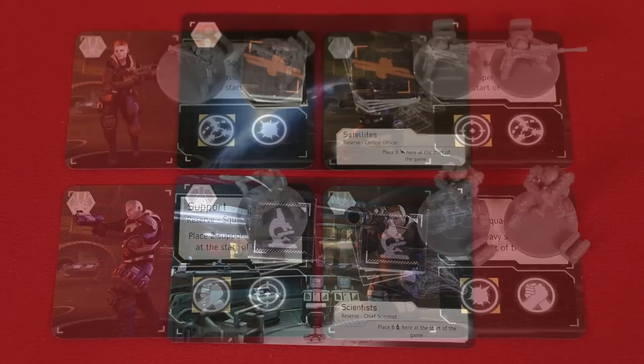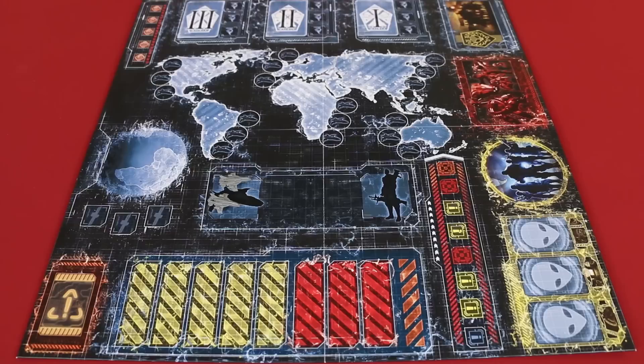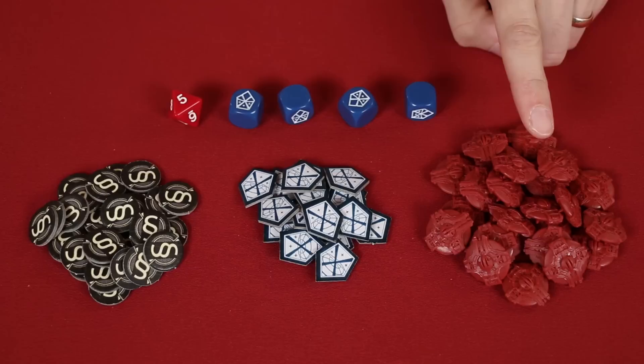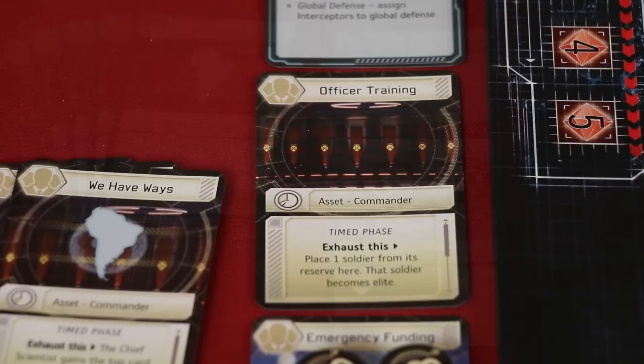Finally, the squad leader takes two of each kind of soldier and places them on their reserve cards with artwork that matches the design of the model. Now you should have two interceptors and one of each kind of soldier left over, which you'll place in this area of the board known as the recruitment pool. These are credits which represent the money and your funding in the game. These are success tokens, and these are UFOs. You'll want to create a general supply of each of these and keep the game's dice nearby. One of the commander's starting assets is called emergency funding, and as indicated, move 10 credits from the general supply to that card.